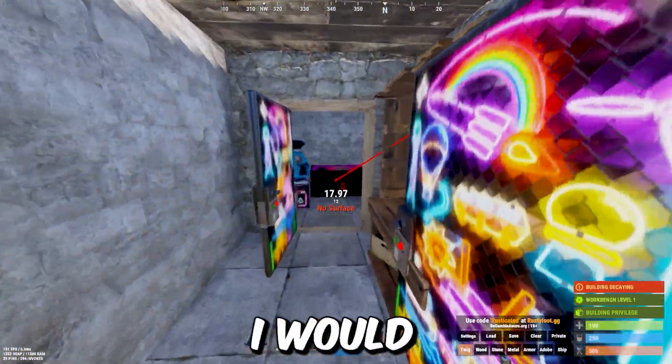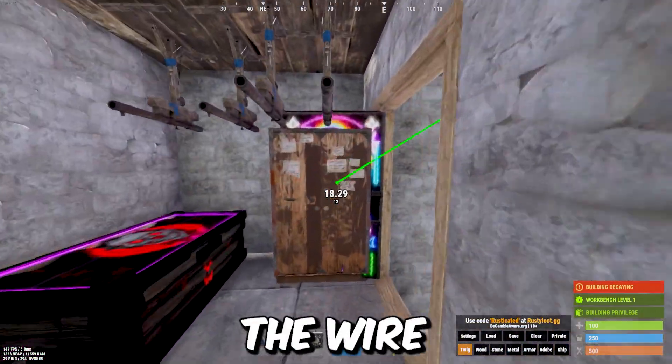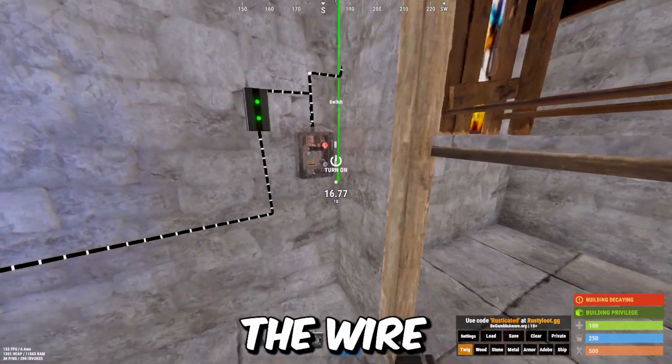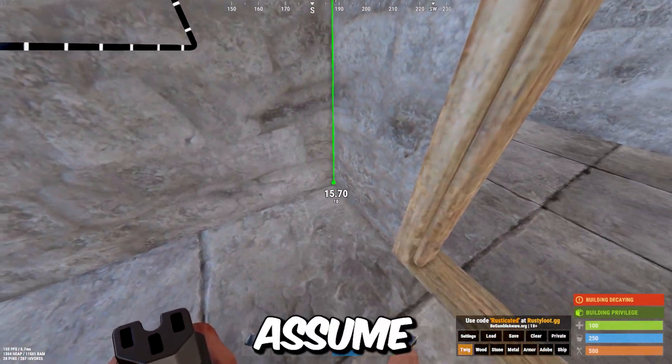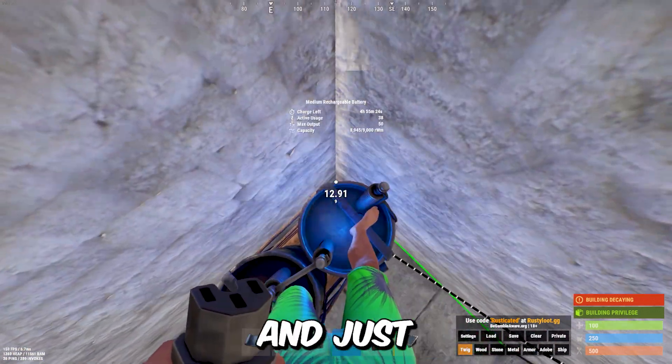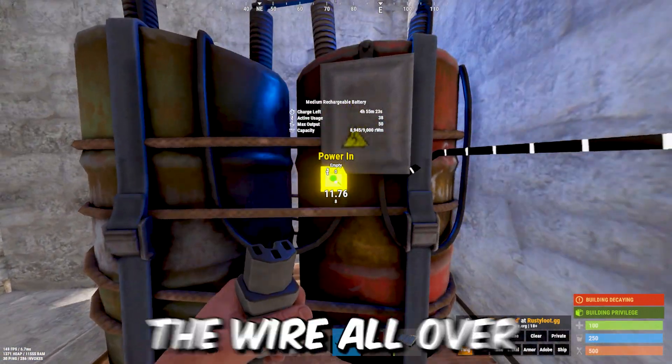If you're building it, I would suggest trying to hide the wire on a corner. Because if they see the wire going down directly here, they're just going to assume it's a trap. You don't have to do this — I'm just making it look neat; I don't like seeing the wire all over.